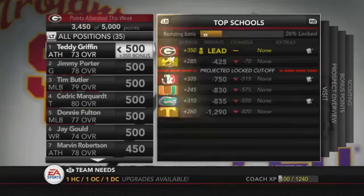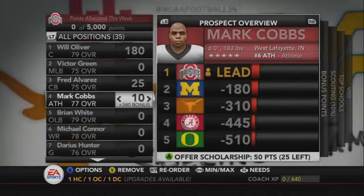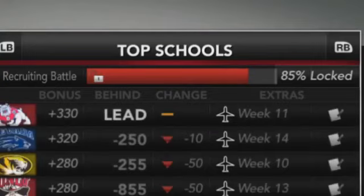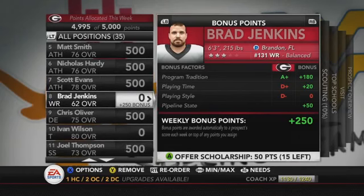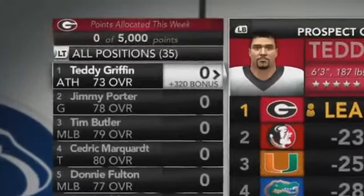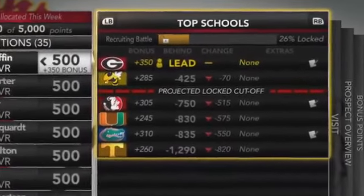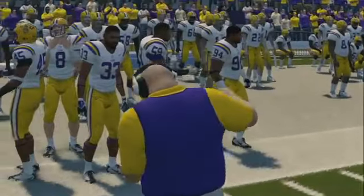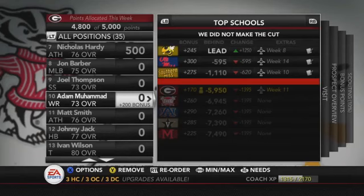Say a championship contender is important to that receiver, but that team also has loaded receiver talent — they wouldn't be able to recruit him as successfully as a team that really needs receivers now. And this is really why I wanted to see deal breakers implemented: if being a championship contender is extremely important to a player, he should be narrowing his list to maybe 15–30 schools at most. You shouldn't be able to be UNLV and rake in top receiver talent that wants to play for a national championship contender.